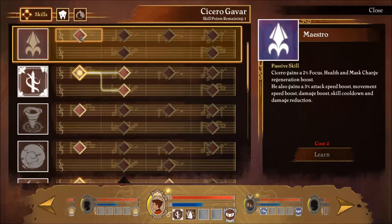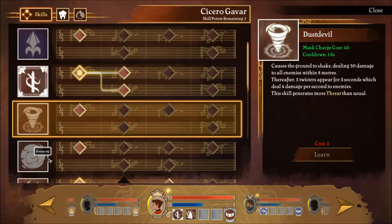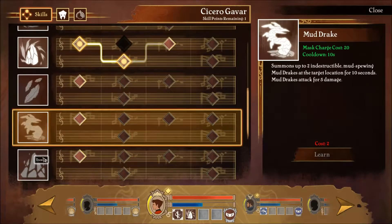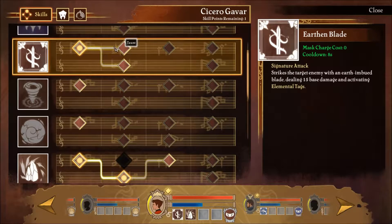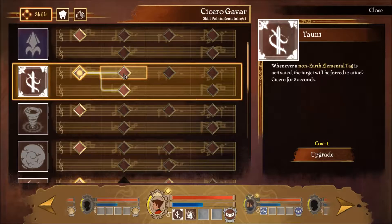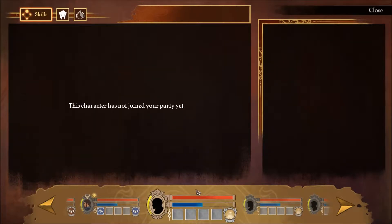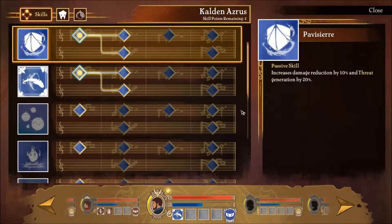That also costs 2 skill points, so any additional skills would cost us 2 skill points. We can only increase our Earththorn Blade. The target will be forced to attack Cicero. Let's go with this skill and also let's upgrade the skills of our companion.